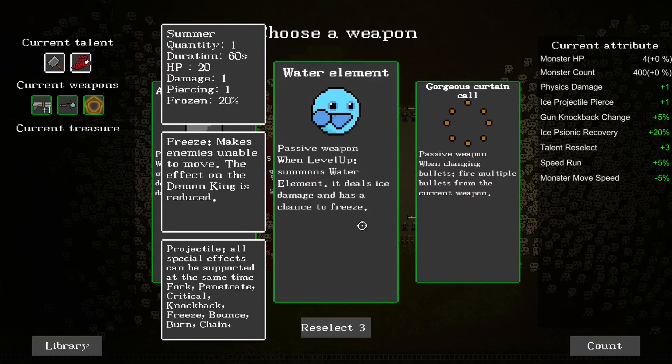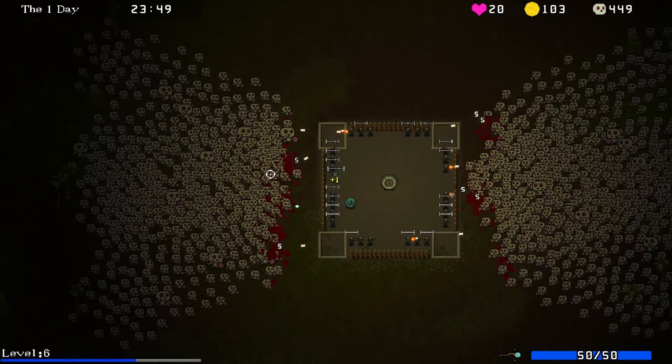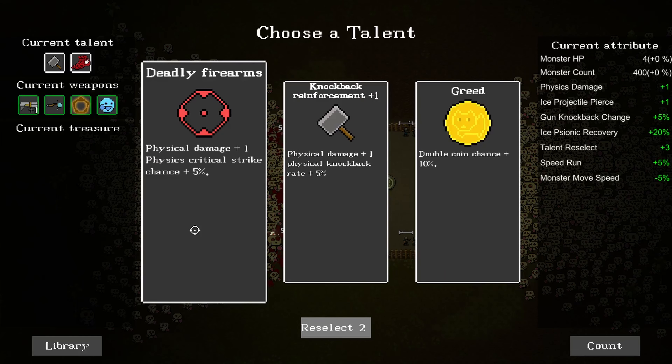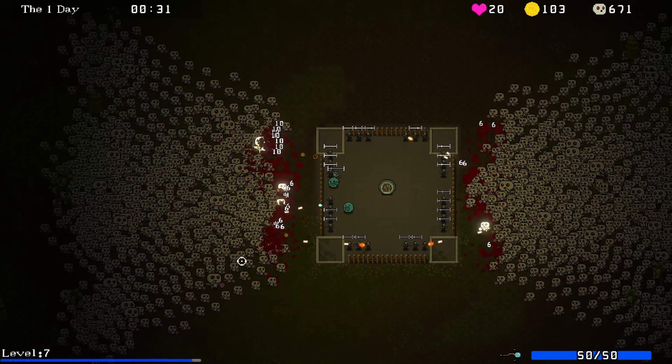Anti-tank grenade was really good in the last one. We also didn't try an elemental in the last one. I want to show off the game and some of the different options it has. So let's do water elements - every time I level up, I'll summon one of these little creatures. Let's reselect. Deadly firearm - that seems like it makes sense for what I'm trying to go for. That way we can have as much bullet damage as we can get.